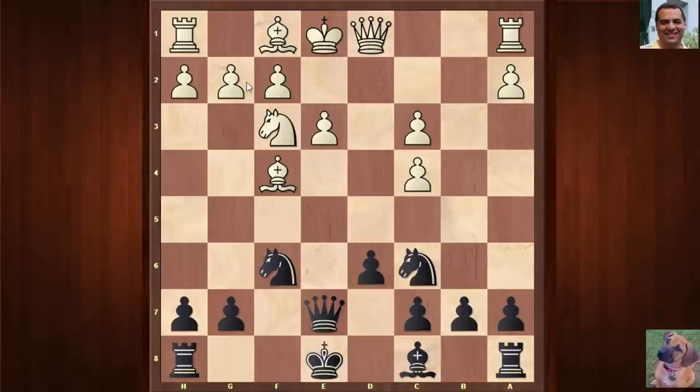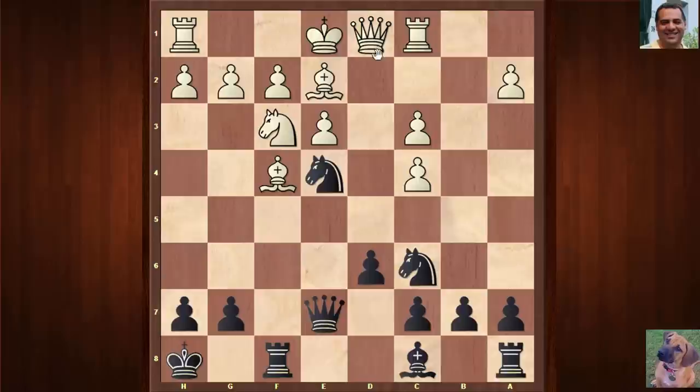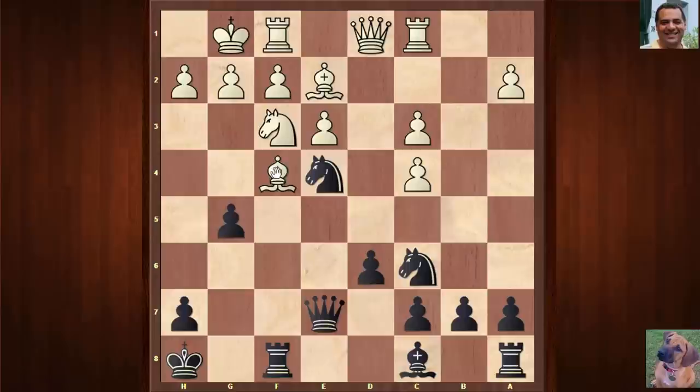Queen d1. We have d6 and white plays e3 now — so he's not going for a fianchetto of the Bishop. Black castles. Bishop e2 and now Knight e4 looking at c3, that's protected. King h8, getting off this sensitive diagonal. White castles and black plays very aggressively now. What does black play here? g5 — harassing the Bishop.